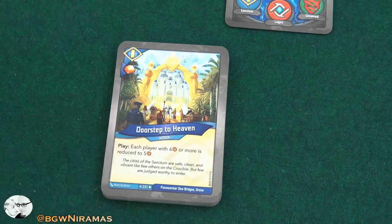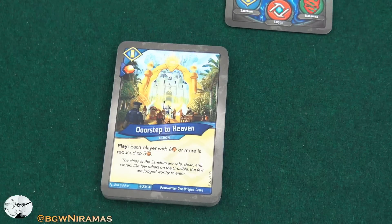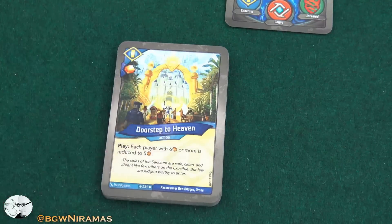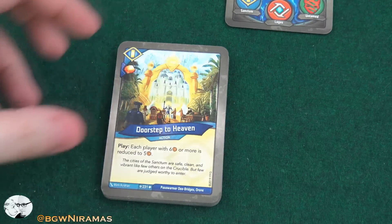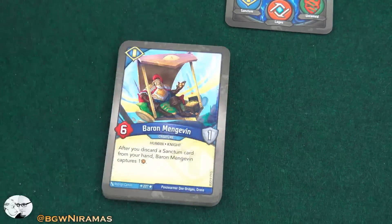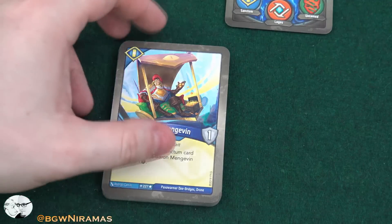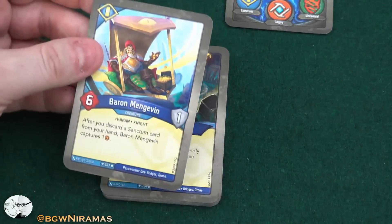Speaking of stopping keys, one of my favorite cards in the game — Doorstep to Heaven, free amber. Play: each player with six amber or more is reduced to five. This is so good; this is like one of the best amber controls in the new set, Age of Ascension, since there's not that much steal from what I've seen. Barron Megavin, six power, one armor — after you discard a Sanctum card from your hand, Barron Megavin captures one. More amber control — I like it. I don't think I've seen him before either.